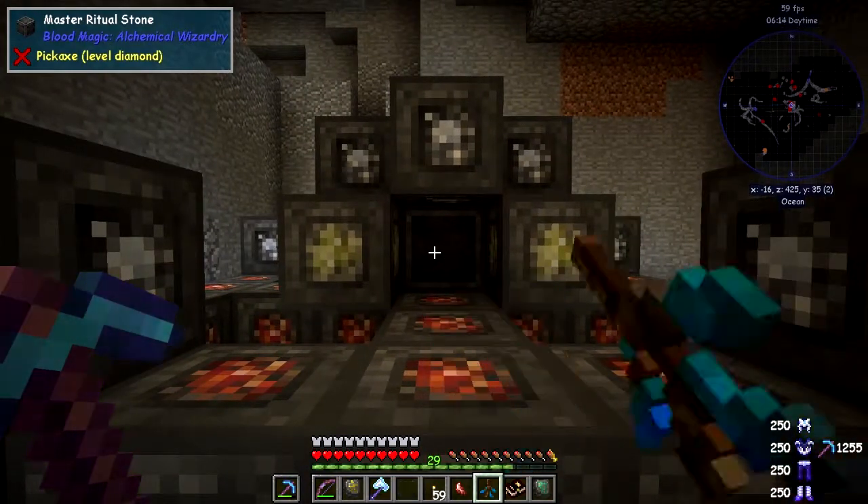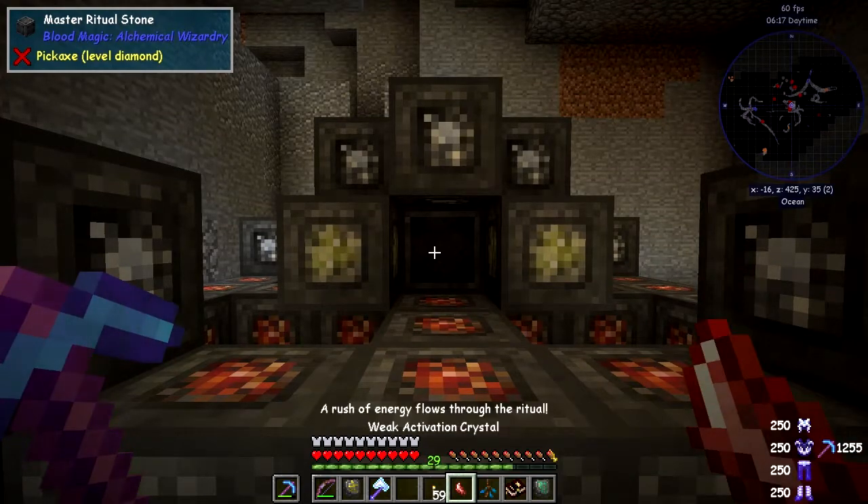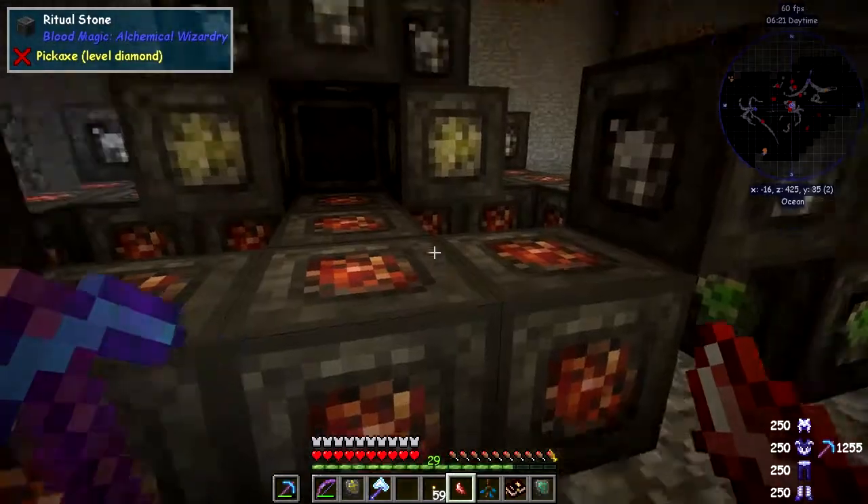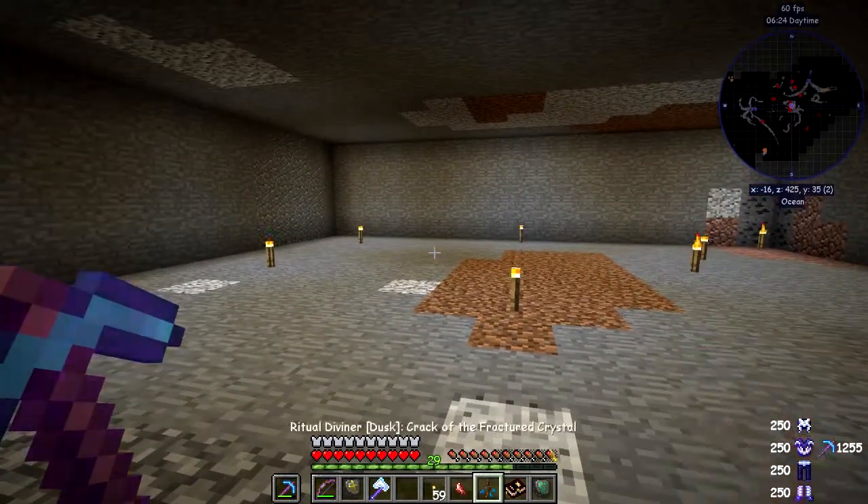Done! We can activate it now — we've got this flow of energy going through here. That's the first one. The next ritual we're going to do is the Gathering of the Forsaken Souls.